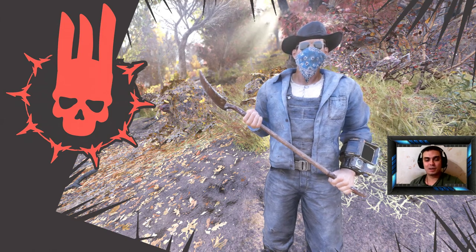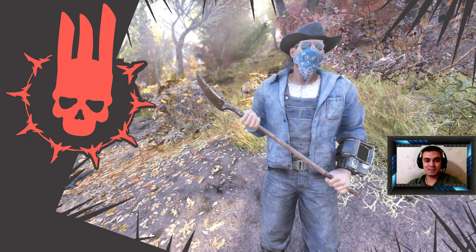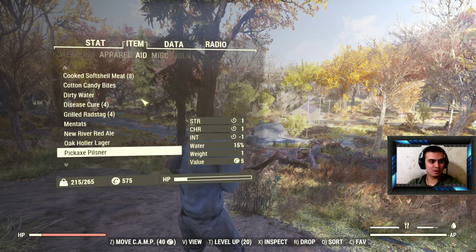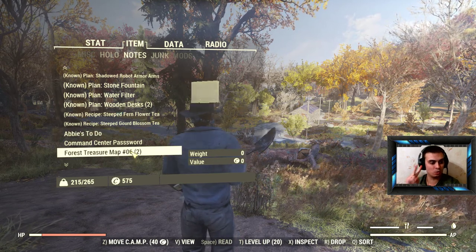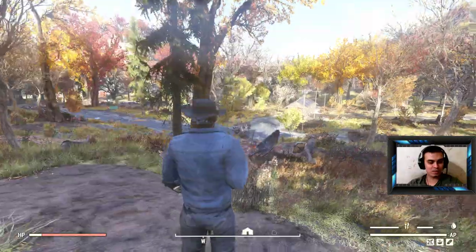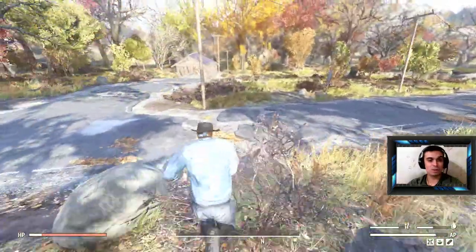Hey, what up Z-Clan and everybody else, welcome to my Fallout 76 treasure hunting. In this episode we're gonna take a look at the Forest Map number six, if I'm not mistaken. And we got two of them now with my stats, which is 25 plus. I'll have a little bit more if I drink some alcohol.